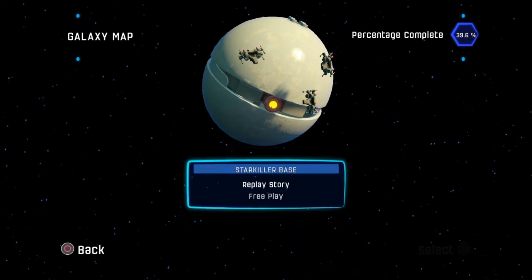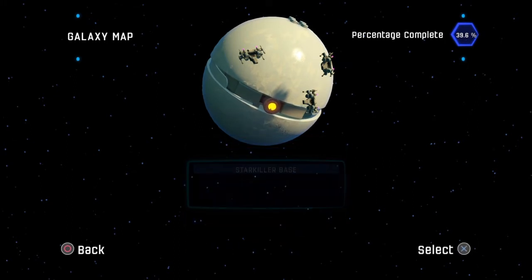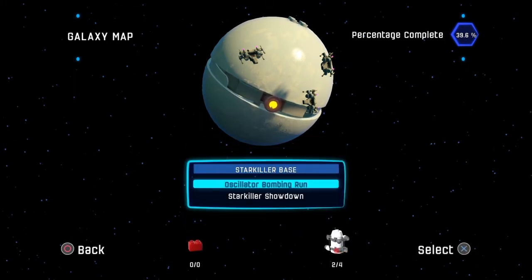So we already have two minikits in the first area, which is a vehicle level. Be warned: this first area has a lot of minikits that are kind of hard to get, and you can definitely miss. So just be warned about that. Let's get started.